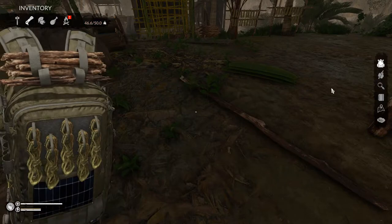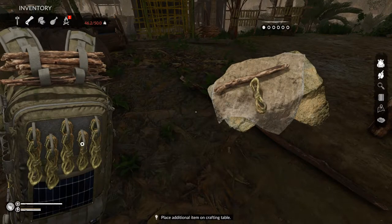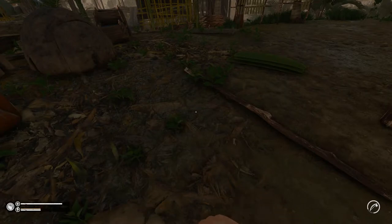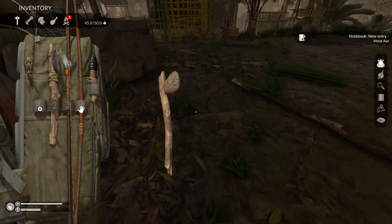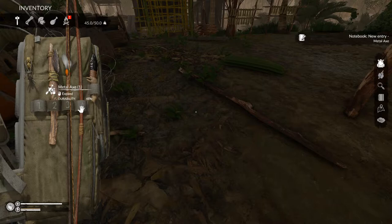First thing I'm going to make is an axe. So we're going to take a stick, a rope, and this metal axe — and that will give us a metal axe. And then we're just going to drop our stone axe somewhere over here. That way if we've got to make more molds, we can. The durability of this is 48, which will last quite a while, but I wish it was better.